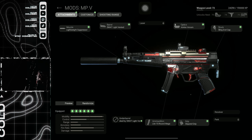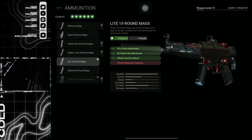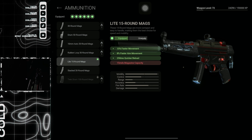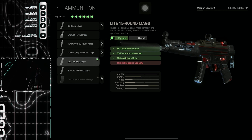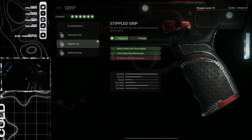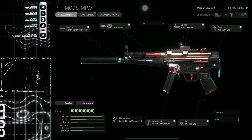For the ammunition, there are actually some that give you faster movement, so just look around and check which ones. For me it was the light 15-round mag — I don't use the gun to shoot, I'll explain later. For the grip, I just used the stippled grip on the MP5. That's the loadout I'm using to grind XP fast.